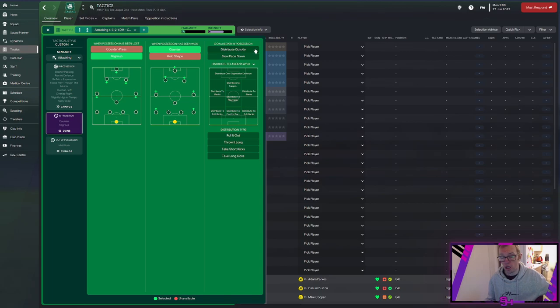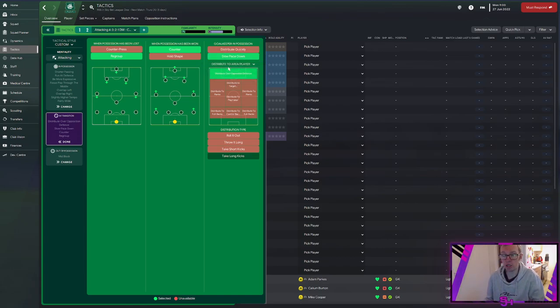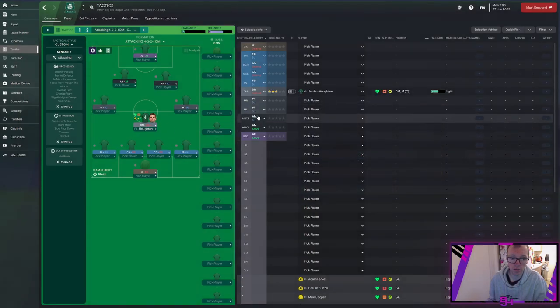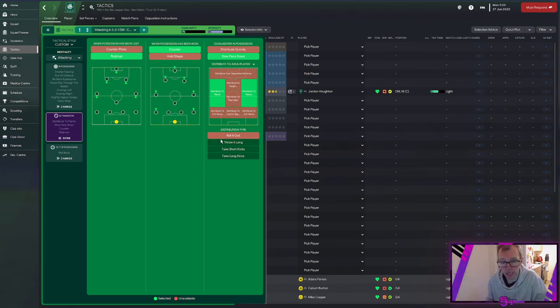When our goalkeeper is in possession, we have several options. You can distribute to your centre backs, your back line, or mix it up. You can distribute to the flanks, to a playmaker, or a target man — it depends on the roles you've set in your formation. You can also distribute quickly or slow the pace down. There's also a drop-down to distribute to a specific player — for example, Hooten at CDM — but I prefer to keep opponents guessing. We'll distribute to the flanks, and throw it long since that's where we're distributing.